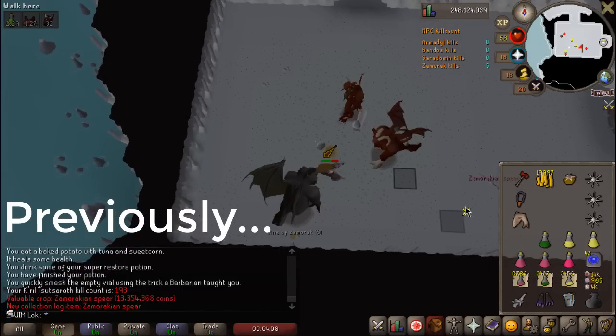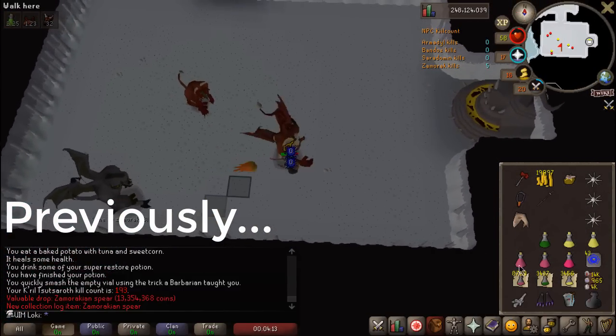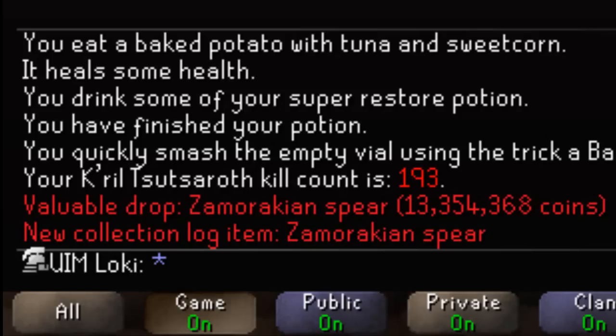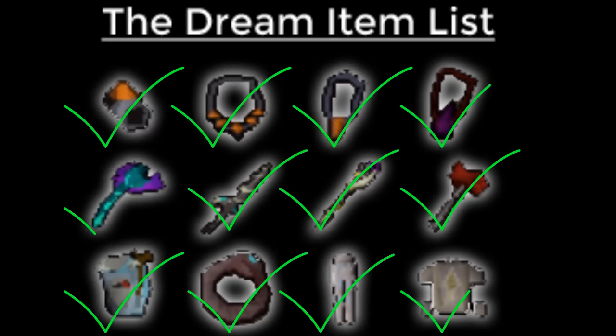Previously on the Ultimate Iron Man series — oh my god, we did it! 193 KC, we get the Zami Spear! We unlocked the Zamorakian Spear, the last item that we needed to finally begin the Chambers of Xeric.